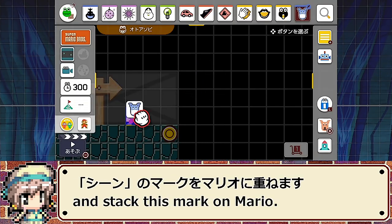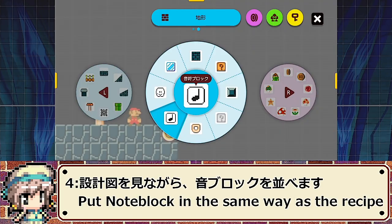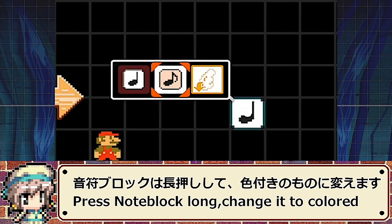音遊びを選んだら、シーンとマークをマリオに重ねます。設計図を見ながら音符ブロックを並べます。音符ブロックは長押しして色付きのものに変えます。